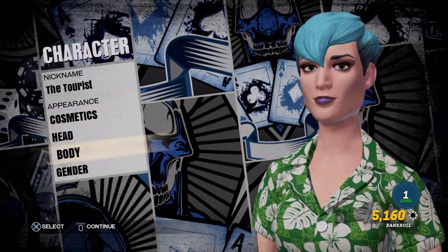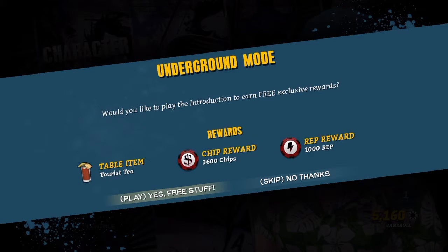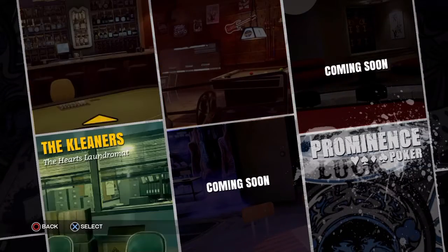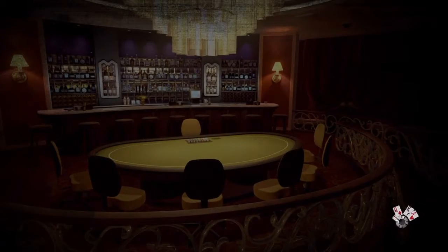Once you get done with your basic character creation, you're called the tourist because you don't really have any other option. The reason is that the underground mode has a tutorial to show you. The underground mode is the single player campaign mode that's kind of backed onto the multiplayer — it shows you a number of locations and you work your way up through with your own style. I'm going to let this talk for itself because it is actually a pretty badass intro.